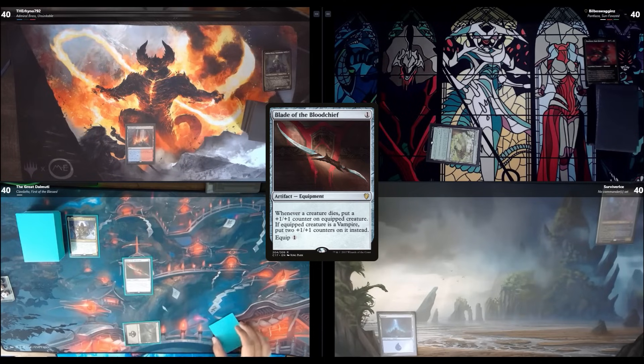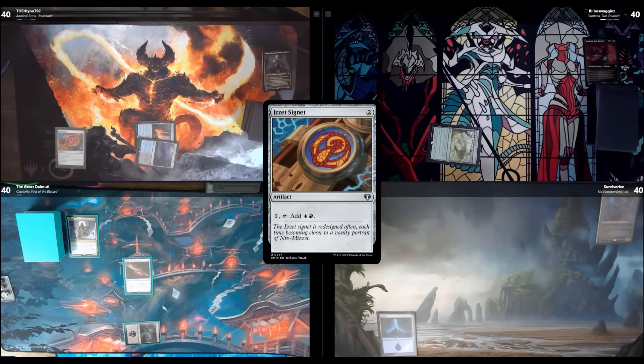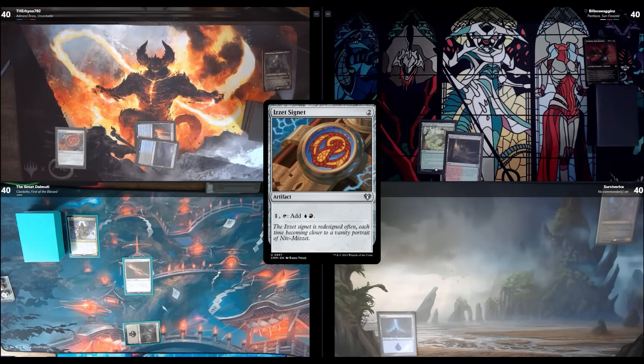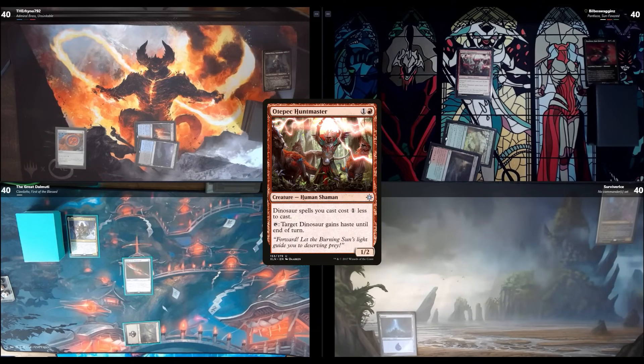Untap, upkeep, draw. I'll play a Choked Estuary — when it enters the battlefield I'll reveal a Sunken Hollow so it remains untapped — and then tap two to play an Izzet Signet, and pass. I will upkeep, draw, play a Game Trail, reveal a Mountain from my hand, and play Otepec Huntmaster, which enters the battlefield. I'll pass.